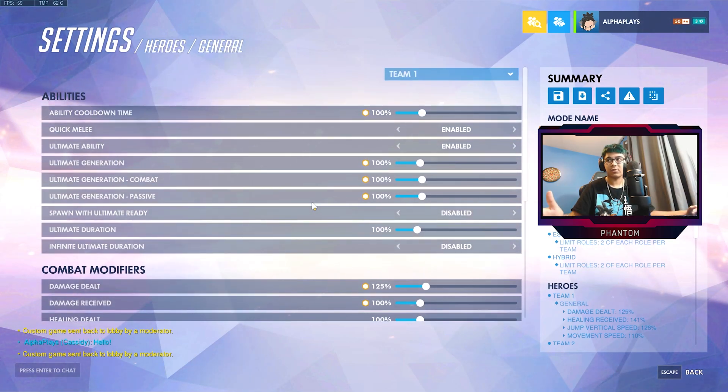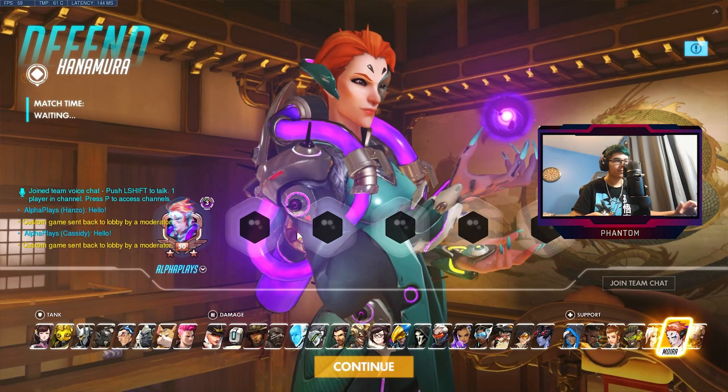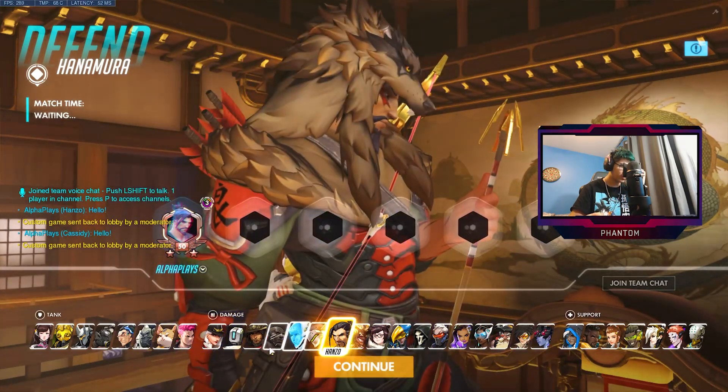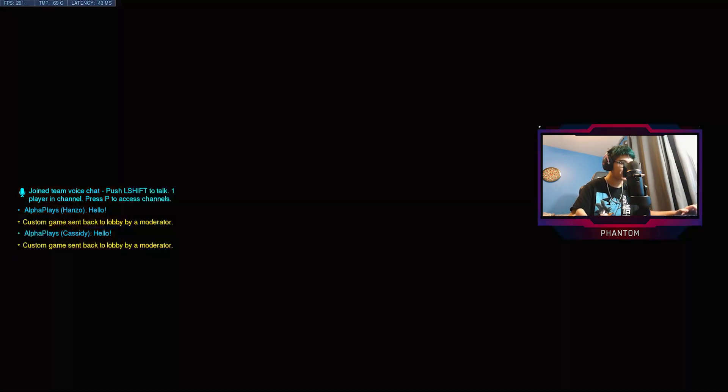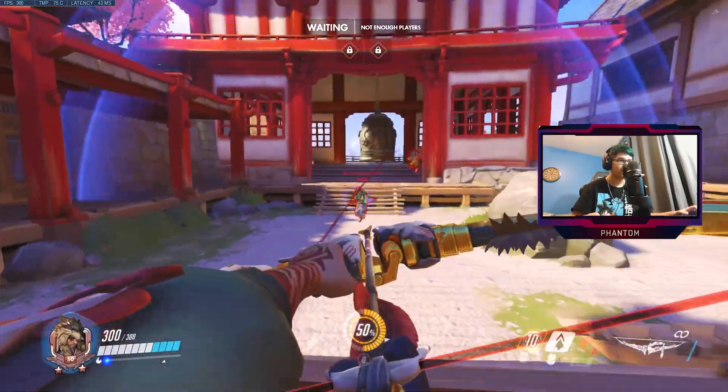You can also change how strong you are yourself. Let's put the player health back to 100 — normal — and I'll keep the rest the same. So now I'm weaker and they're stronger. Now it's on hard mode and I'm probably going to get destroyed, but let's see what happens. I'm just going to go Hanzo.